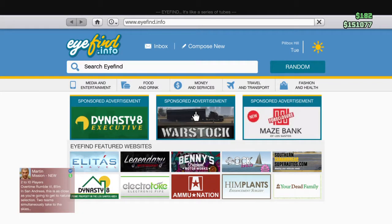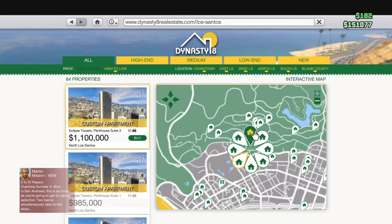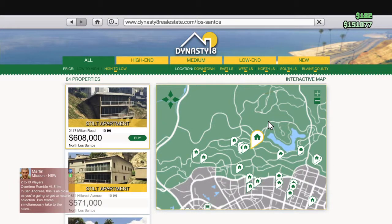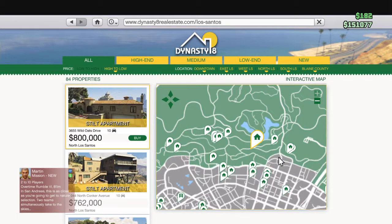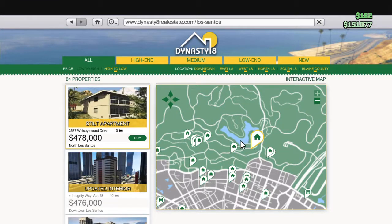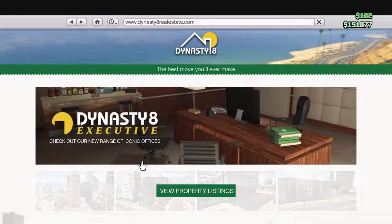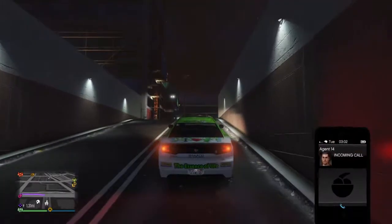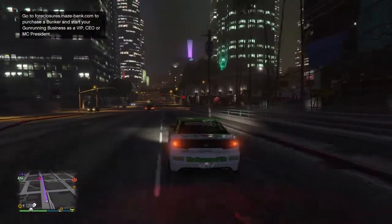You want to go to Dynasty 8 and there's gonna be a still apartment — choose that. Right there, that's near Franklin's house. Wait, I think this might be the one near Franklin's — let's try this one. If it doesn't work I'll try another one; sometimes it's near that location, near that area.